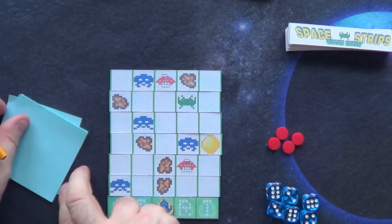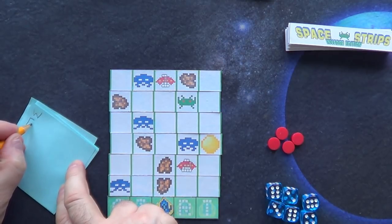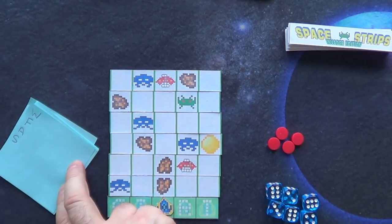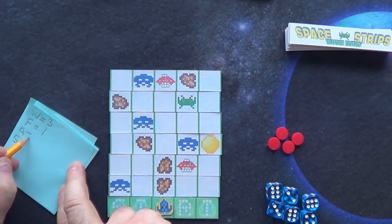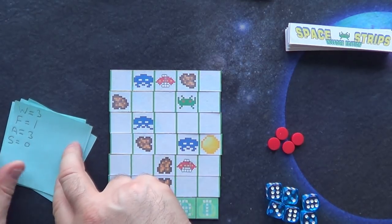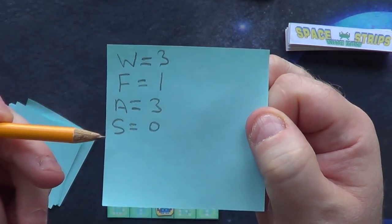When you start, you have four tracked values. Weaponry starts at three, firepower starts at one, armor starts at three, and your score starts at zero.